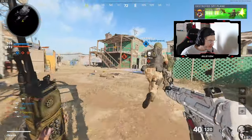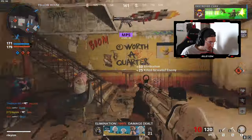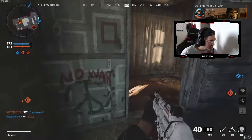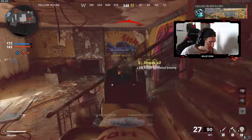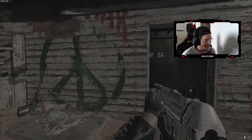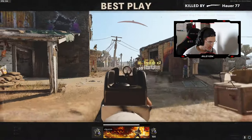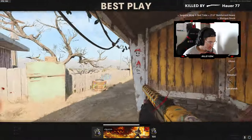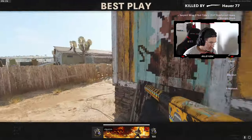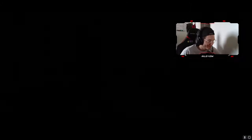I thought you were an enemy. Oh, he can be level 100 and he's still not that good. Oh my god, I think I'm going to get a killcam with that shotgun. Yeah, this might be it — look how easy it is. Boom!